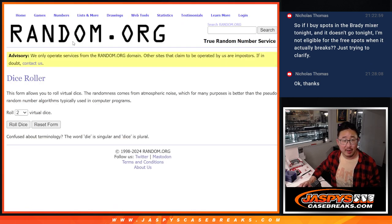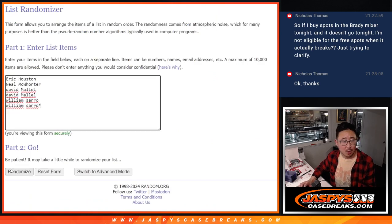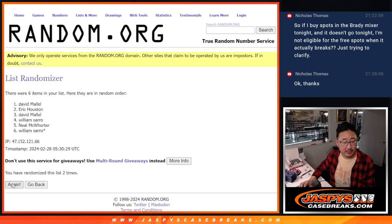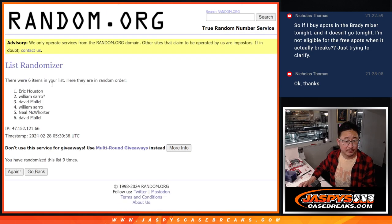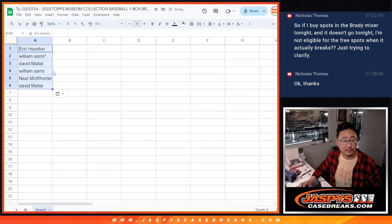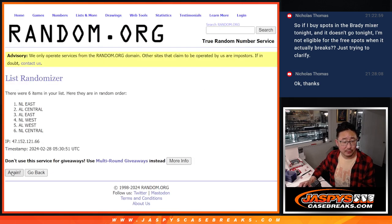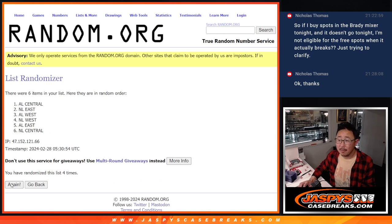There are the divisions right there, and let's roll it. Let's randomize names and divisions four to five, nine times each — one through nine. After nine times, we've got NL Central down to NL West.